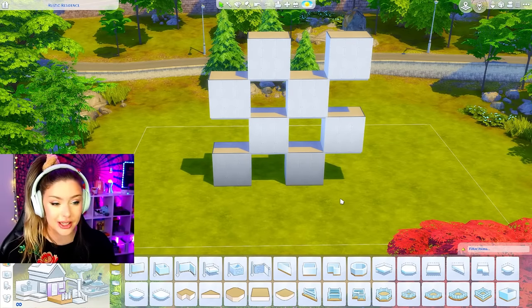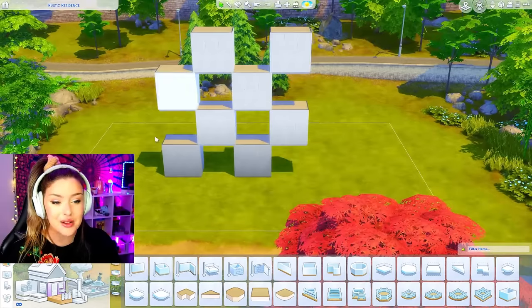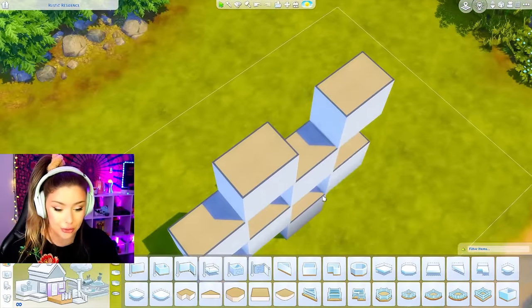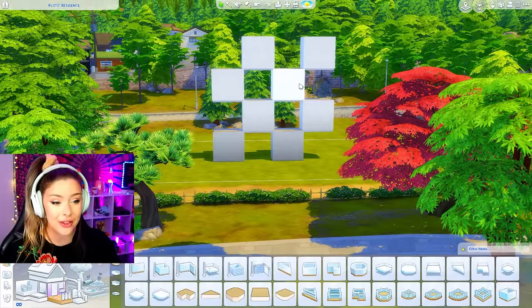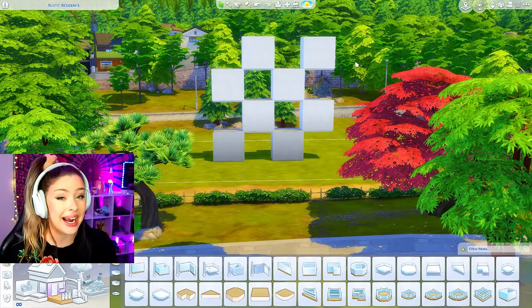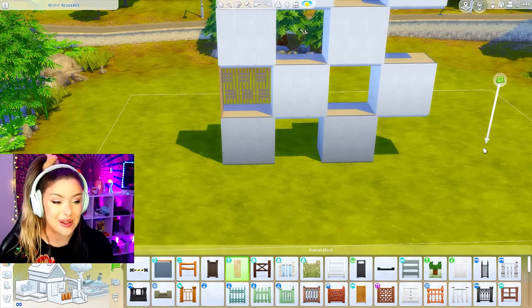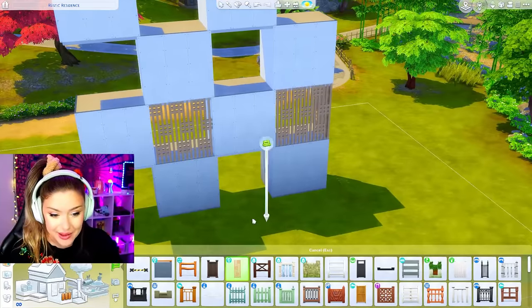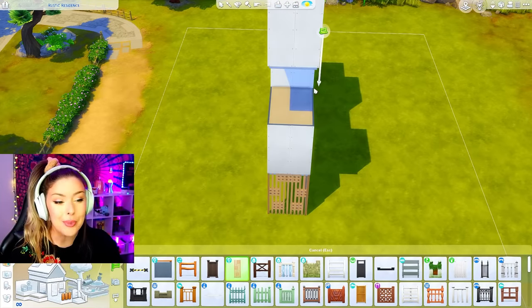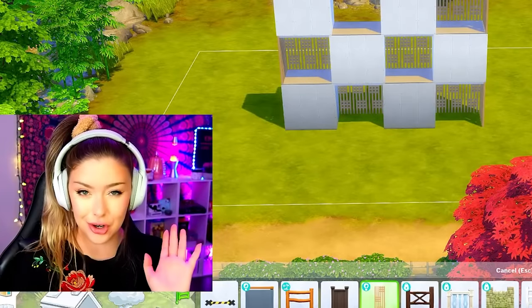First thing I want to do — I'm kind of picturing this to be two different apartments. We've got eight squares here, they're all two by three. If we do like half down this side as one apartment and the other half as the other, I think that could be really cool. I'm also wondering if I could make this less weird of a shape by going in with this eco lifestyle fence, kind of just wherever there's an opening, to square it off and make it look not so non-symmetrical.